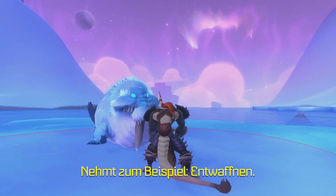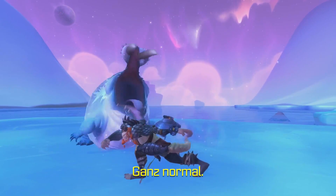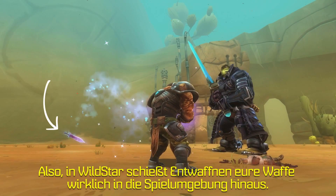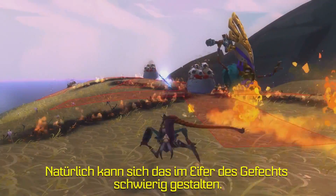Alright, here's an example. Take Disarm. An enemy hits you with a Disarm, and for five seconds you can't use your weapon attacks, right? Pretty standard. Well, in Wildstar, Disarm actually shoots your weapon out into the game space. All you gotta do is run over and grab it. Of course, in the heat of combat, this can be... challenging.